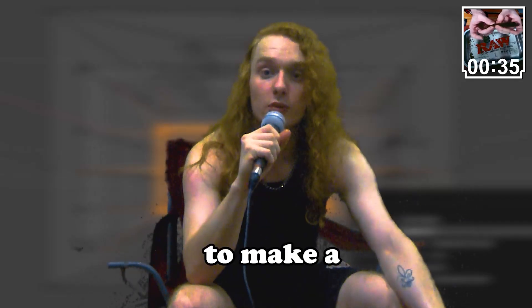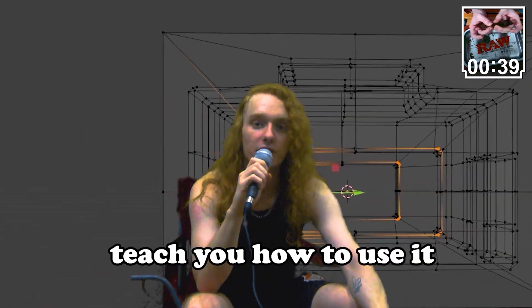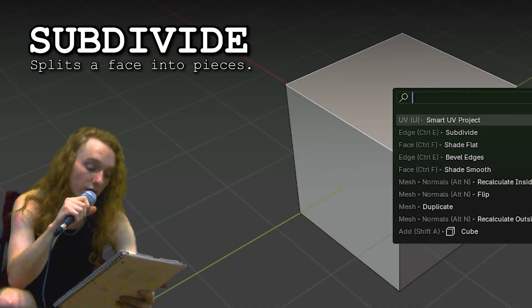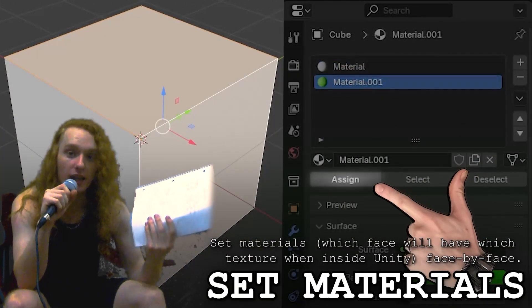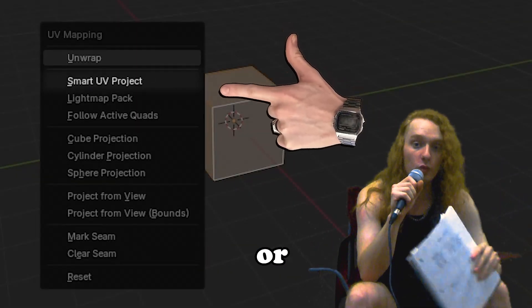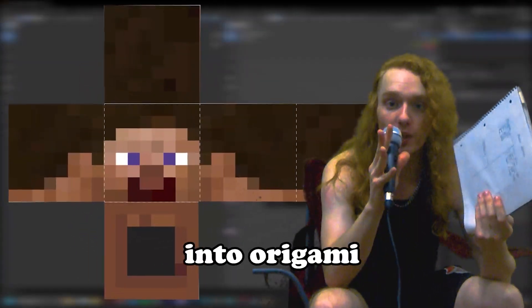Then we're gonna go into Blender to make a cool room. Blender is an eldritch beast of its own, so I can't really teach you how to use it if you don't know. But here are the most important tips: Extrude will extrude a face. Subdivide will subdivide a face. Loop cut will create a slice. You can set materials by going to Edit Mode and setting it by face. And for UV unwrapping, either do Smart Wrap or Box Wrap if you don't want to think about it. A UV map is like unfolding all the faces into origami.